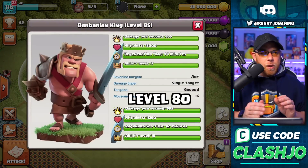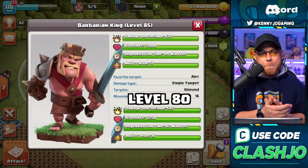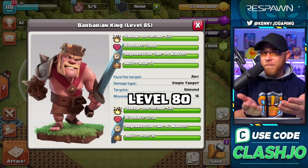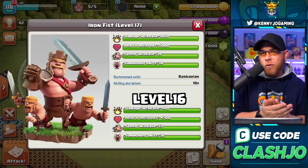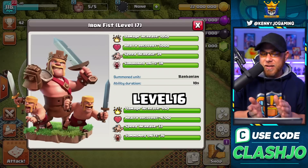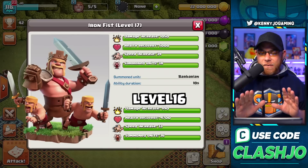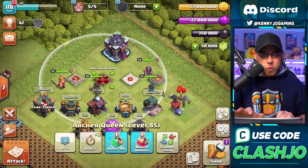Jumping into the Barbarian King, he will gain 40 damage per second and an increase of hit points by 750 points. With the addition of five new levels on each hero, we will also see a new level for the ability itself. The King looks like he's going to see an increase of all four attributes, with 38 summon units.